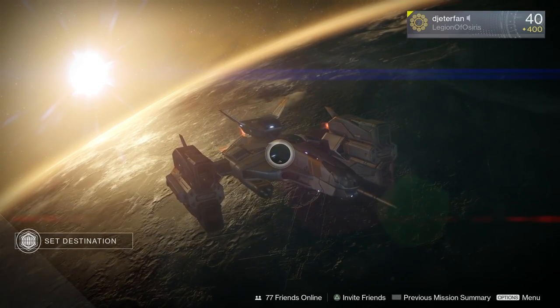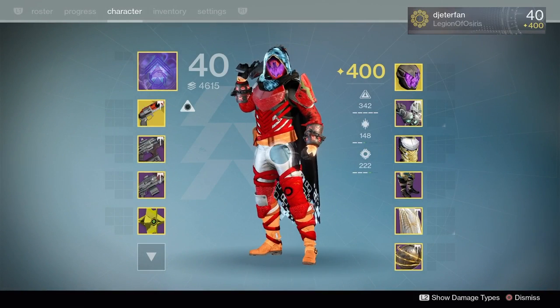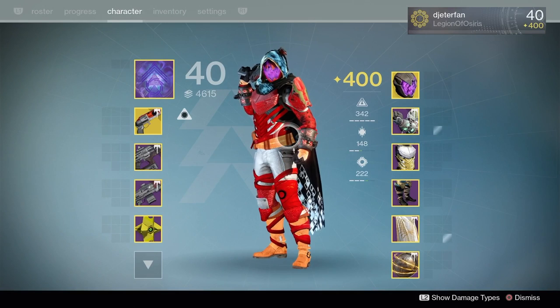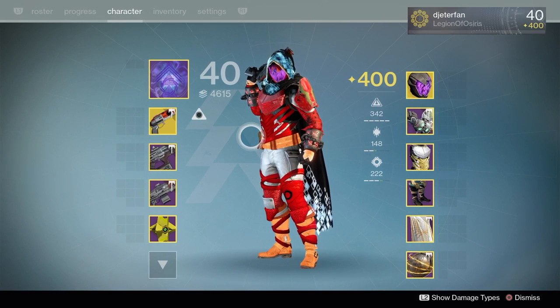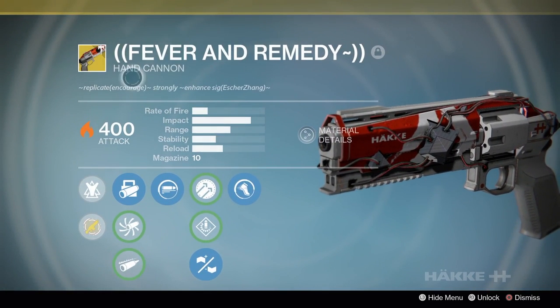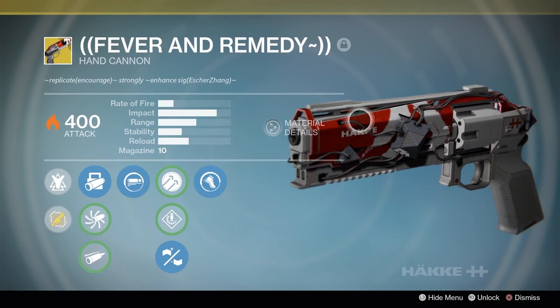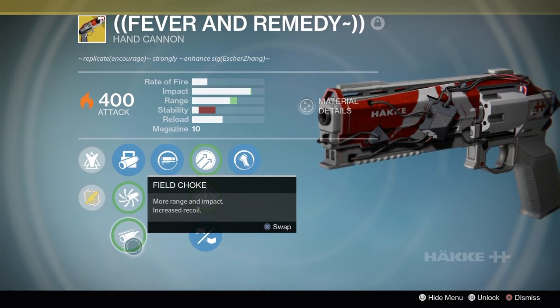What is going on everyone, welcome back to a brand new Destiny video, Guiding Light here. In today's Destiny video I'm going to do something I haven't done in a while - we're going to hop into a live game of Rumble. I'm using a few weapons I got from the raid. I'm using the Fever and Remedy - it's not called the Adept but it pretty much is the Adept version, the new raid exotic that just came out yesterday from the Wrath of the Machine raid.